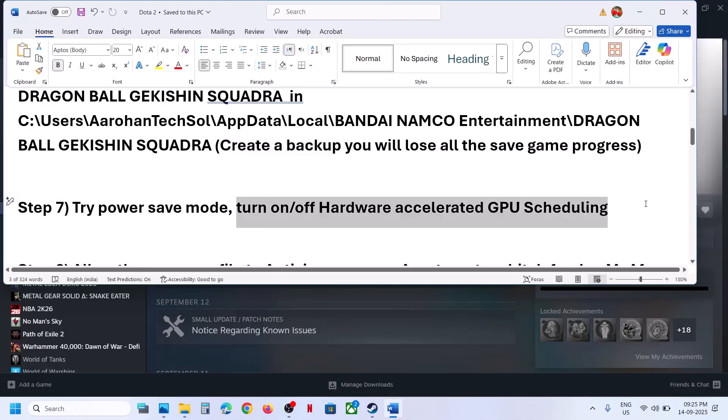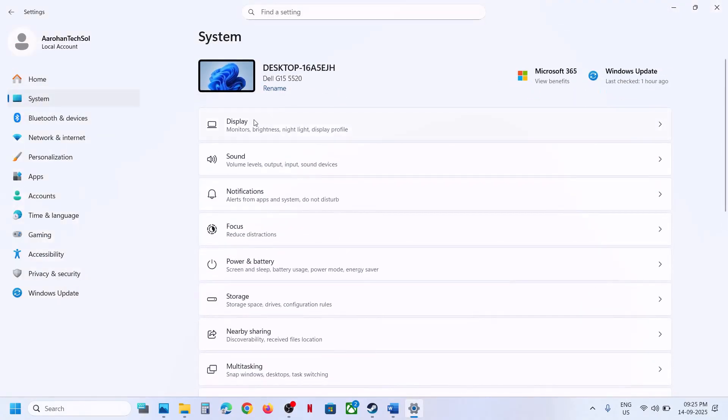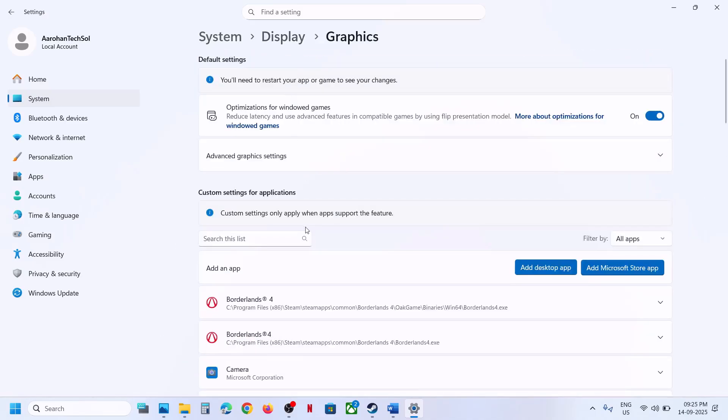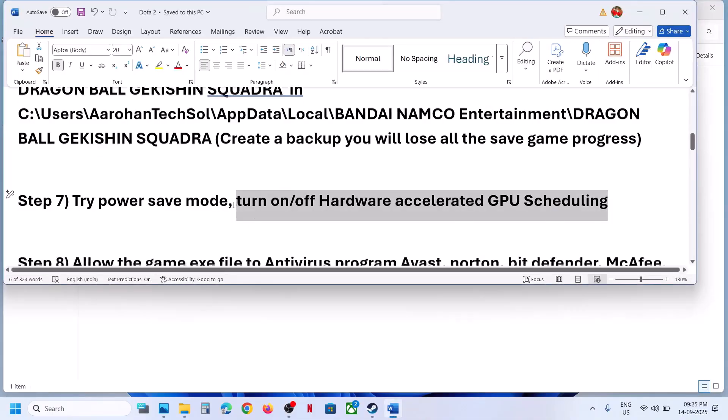The next step is to turn on or turn off Hardware Accelerated GPU Scheduling. Open Windows Settings, go to System, go to Display, scroll down and click on Graphics, then click on Advanced Graphics Settings. If Hardware Accelerated GPU Scheduling is off, turn it on and relaunch the game. If it is already on, turn it off and check.